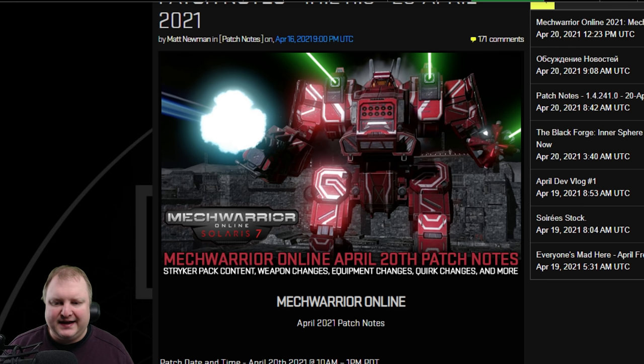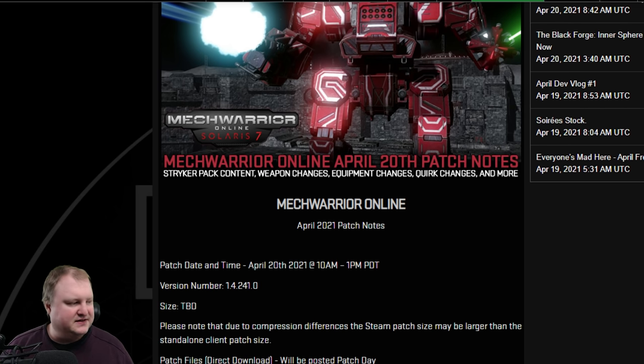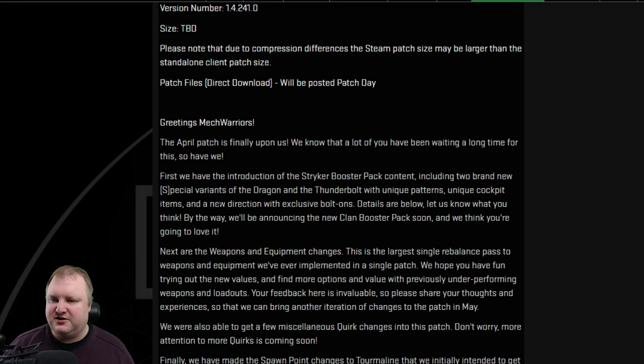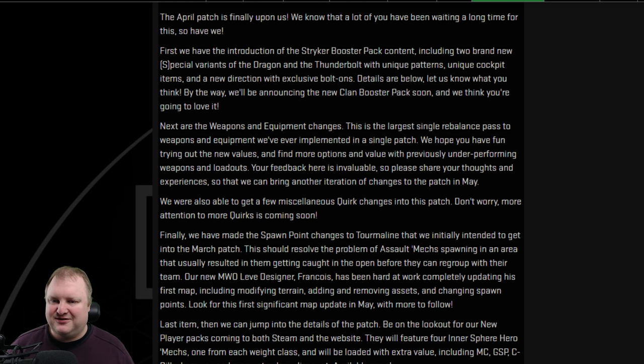The patch is hitting today at about 7, 8 p.m. German time, so as you're watching this video it should be hitting at the same point. You can try logging in and you'll have access to your Striker Mech Pack if you bought that. We have the introduction of the Striker Booster Pack — the two special variants of the Dragon and the Thunderbolt with their unique patterns, cockpit items and bolt-ons. Then there'll be the huge list of weapons and equipment changes — the largest single rebalance pass to weapons and equipment that PGI has ever implemented.